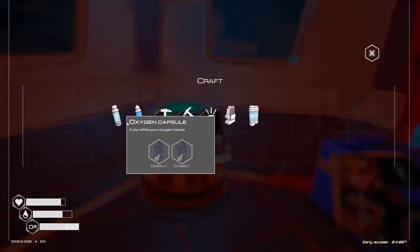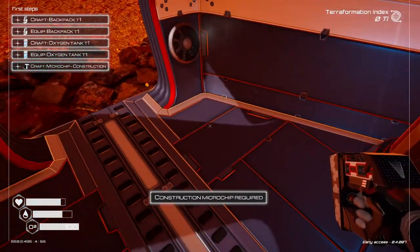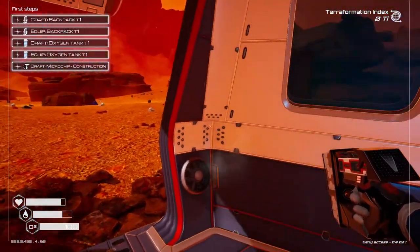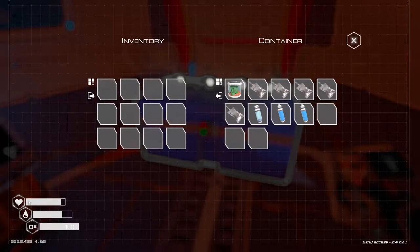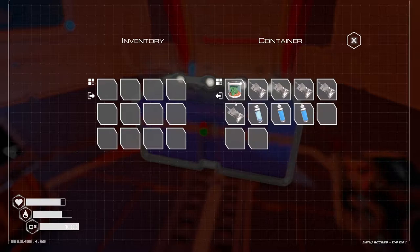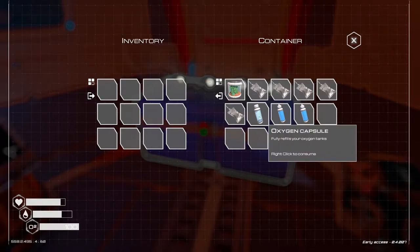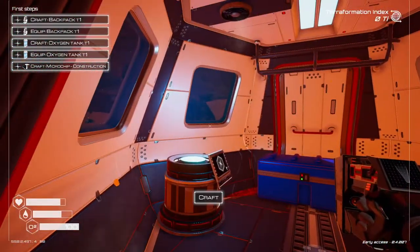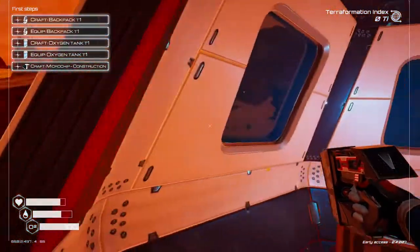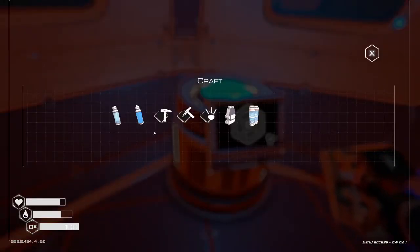Now we do have crafting — basic crafting here. We also have to do exploring to find the microchips. We got some stuff in here — food, water, oxygen. We do have vitals we have to keep an eye on. We can grow stuff down the road and seeds which we'll get into eventually. What I'm gonna do is take all this stuff and go get up some resources. I need to craft a backpack and an oxygen tank.